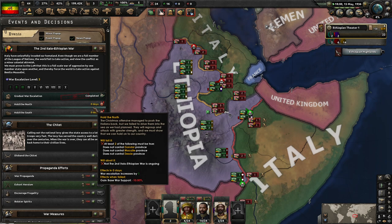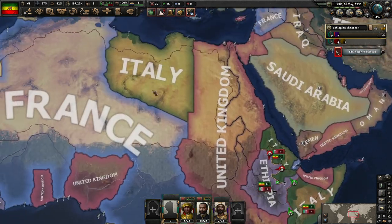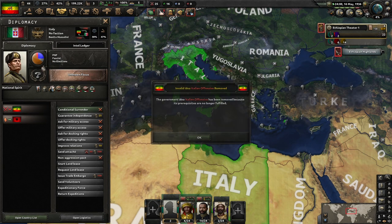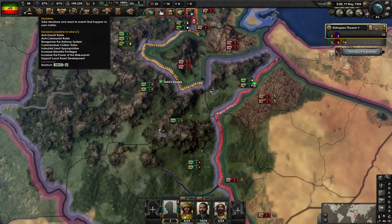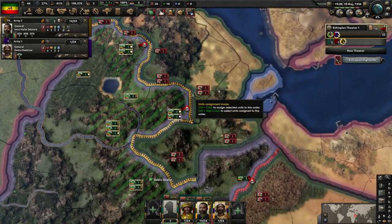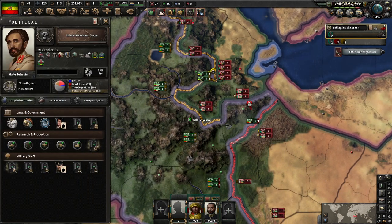We're now up to War Escalation Level 5. That should mean that'll be the Italian Fiasco. It should have automatically unlocked you. Italian Offensive has been removed. Is that good for me? I don't know. Hold the Addis Ababa - we lose war support if we fail. But we're not failing, we're succeeding. We're having a great time. Okay, we're not having a great time, but we could be having a worse time.